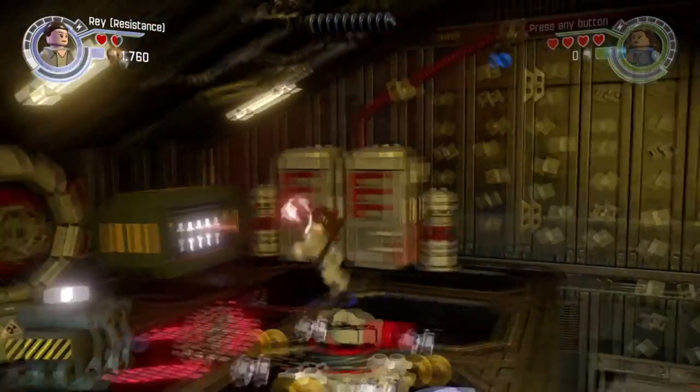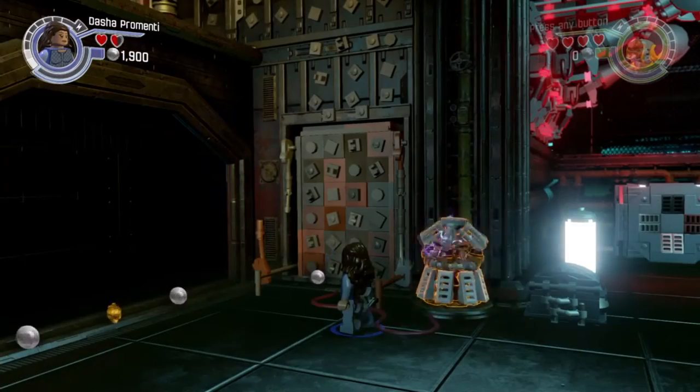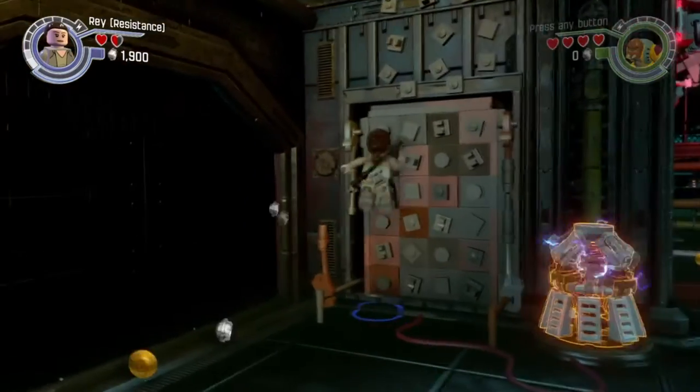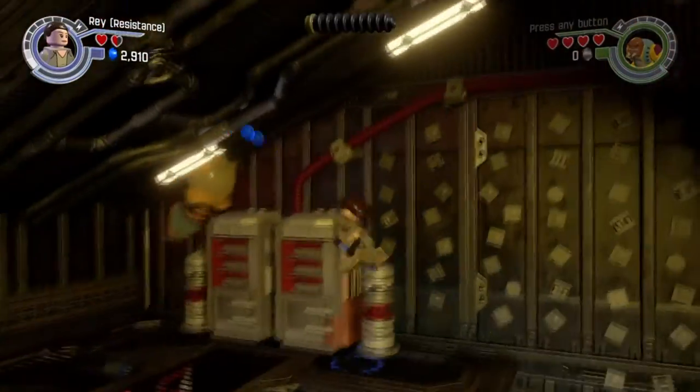Destroy this component until it disappears. Now jump in this exact location you see me at. Now choose a large character, then switch to the other player, bring them up here, and jump on top of this component.